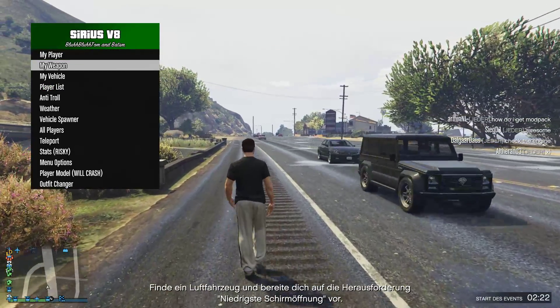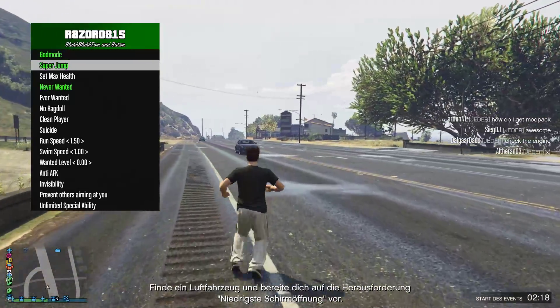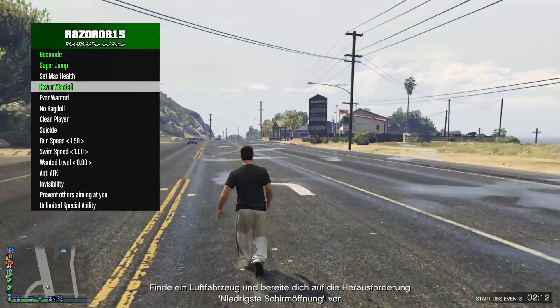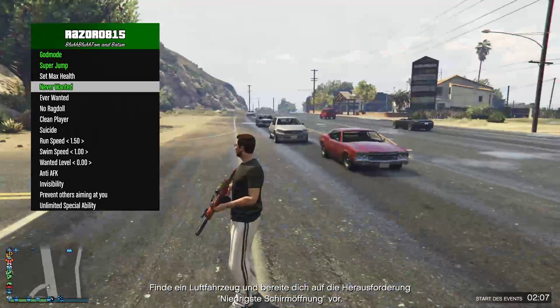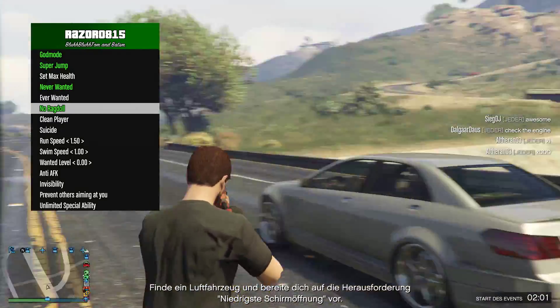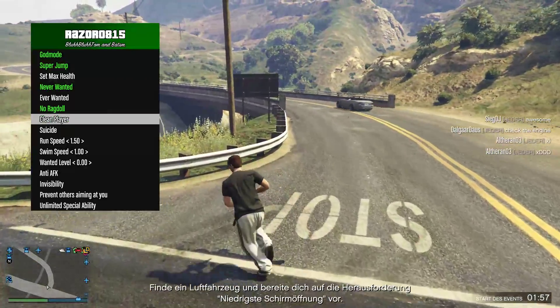You have your typical menu points. Under 'My Player' you can set god mode, enable super jump, set your max health, enable never wanted — which is always a good thing — and you can enable no ragdoll so you don't fall when hitting a car or anything like that.